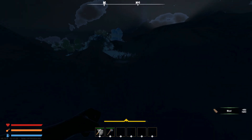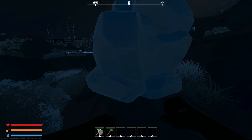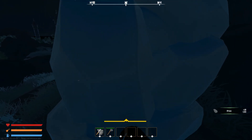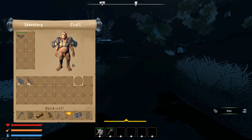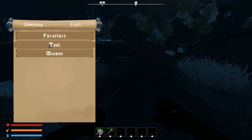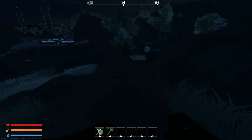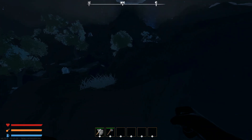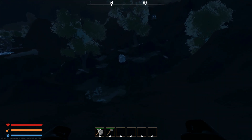Cotton doesn't occur everywhere, so that's my first objective: collect enough to craft a bedroll. I don't have a pick, so I'm punching the resource node — as is typical in survival games, once you have the appropriate tool like an axe, it increases the yield and speeds up the process. I just heard an animal.